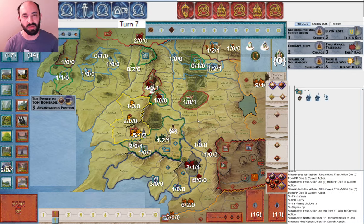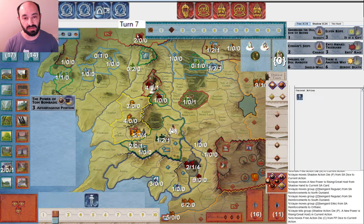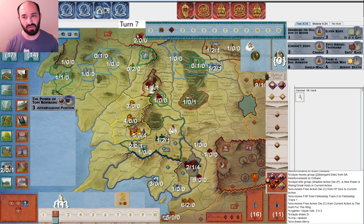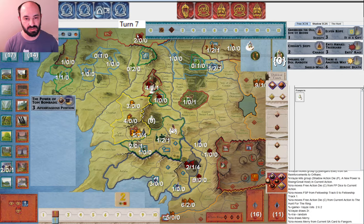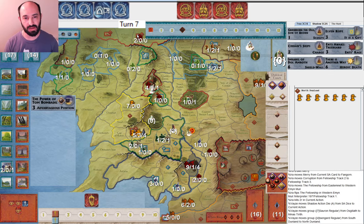I think maybe I'm going for Mount Gundabad. New Powers Rising — obviously not something I'm happy to see, but good for Shadow, great use of their cards. And then I still move the Fellowship. They get a hit and get a reveal — not great. I get a random companion, which is the Hobbit, and put them in Fangorn. Shadow is now gathering up armies.